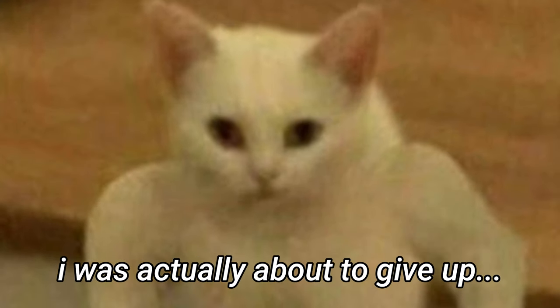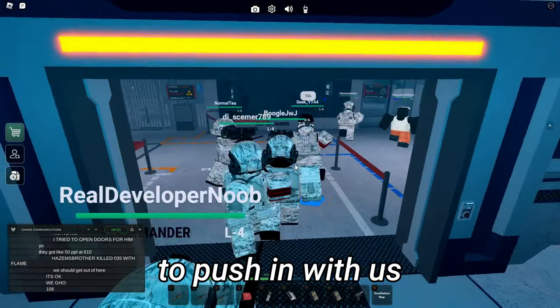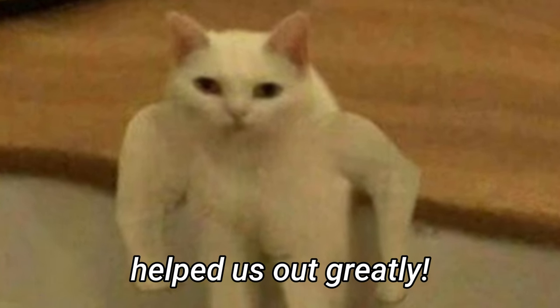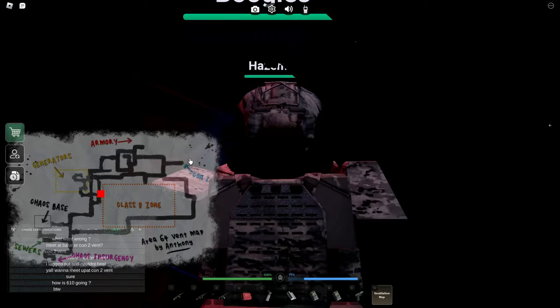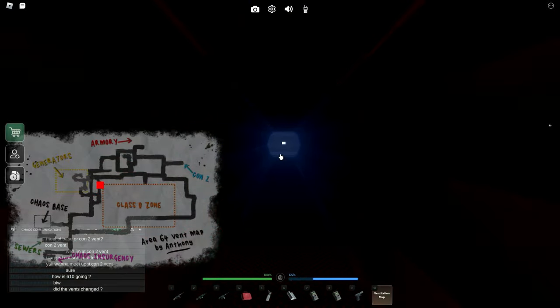At this point I was actually about to give up, I was so sad. But after getting everything together, we're able to get another SCP-035 to push in with us, which actually helped us out greatly. Let's just meet up at a cons event or something like that. Chat, we're going to get the events today.